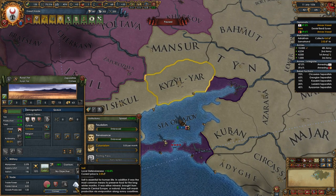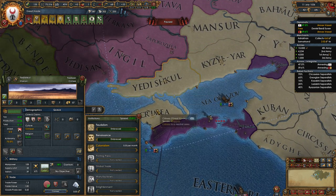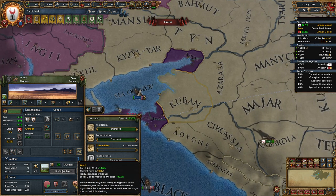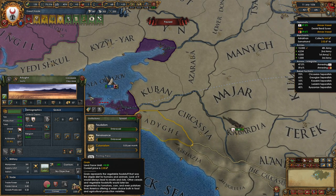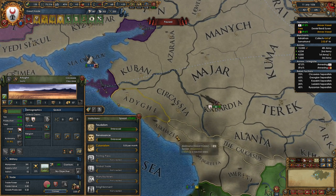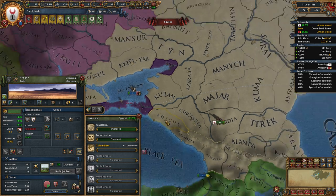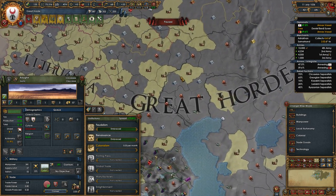Every province provides you with a bonus based on its trade good now. Salt is giving us local defensiveness — got salt all over the place. This wool is giving us local ship cost minus 10 percent, so unfortunately now we have to pay close attention to which provinces we build our ships out of. They actually got rid of that at one point, which was awesome because then you could use every province, and now they've added it back in. Grain gives land force limit plus 0.5, so that's probably where most of our force limit increase has come from between patches.